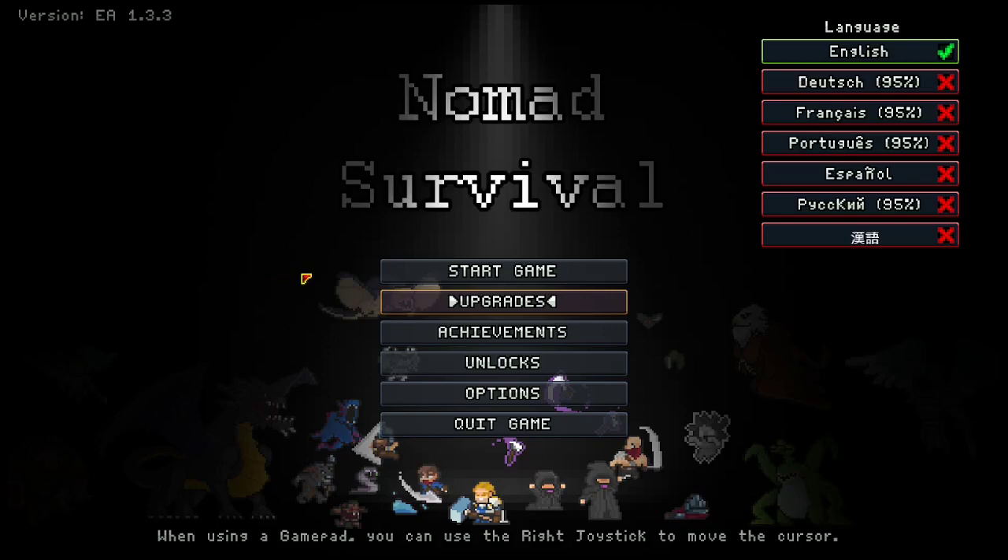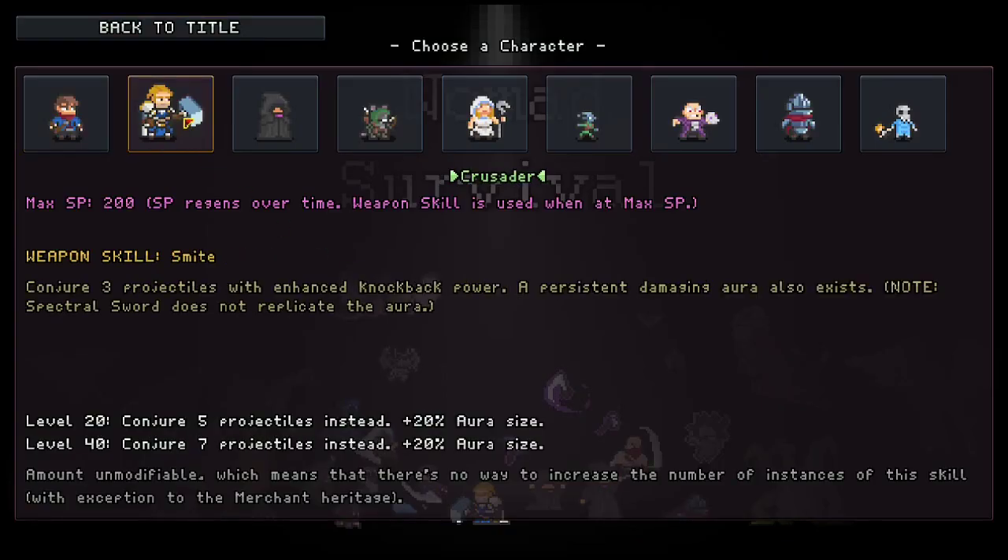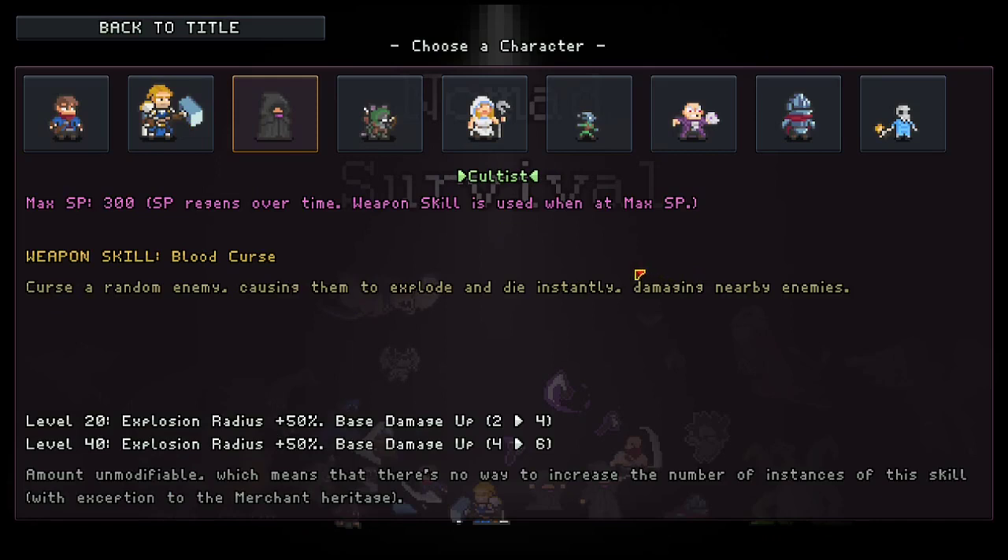Alright, today we're doing another nomad survival guide on the second map. I made the third map yesterday, so I figured I might as well carry through with all of the maps. We're going to be doing the Crossroads today, which is the second map. We'll just hop right into character selection. The Crossroads is definitely not as difficult as the third map, but it is significantly harder than the first.